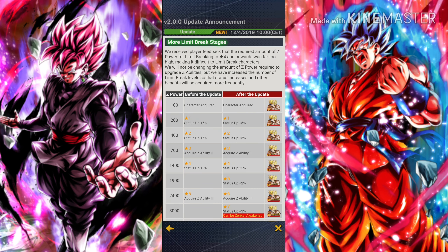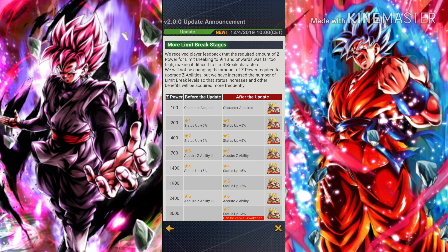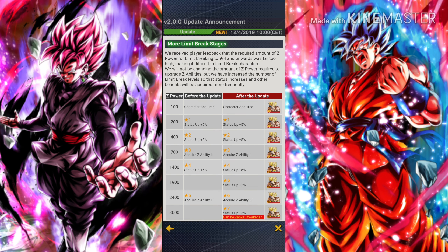Let's start first with the new limit break system. As you can see, they did change the system, and it was because of the feedback they received from players that the required amount of Z power for limit breaking to four stars and onwards was far too high. It's really nice that they decided to do something good from that feedback.